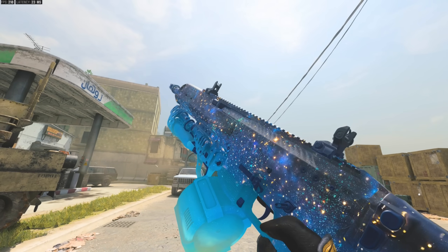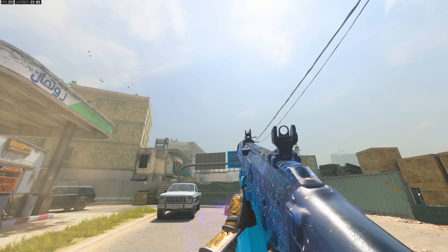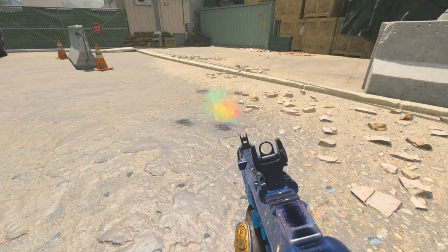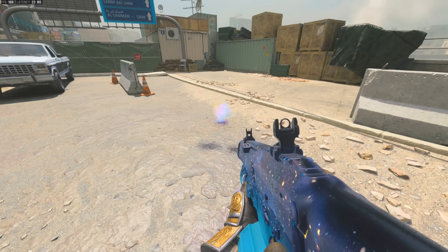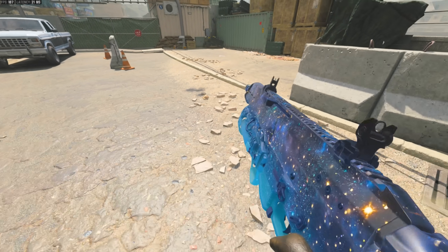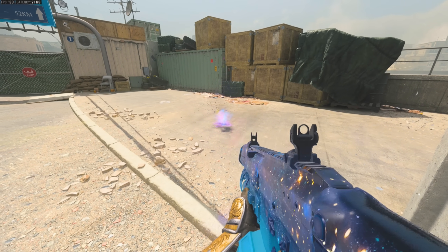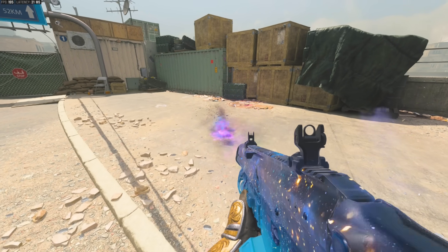Now let's test out the galactic tracers that come on this blueprint. Shooting up in the sky it's just a purple tracer, but the muzzle flash effect is really cool — a quick little flash of purple. The impact effects have different colors: there's a purple and blue one, and then there's one that's got a little bit of yellow or green in it. So there's a rare different one for the impact effect — usually it's blue and purple, but occasionally you'll get a green and orange one, which is kind of cool.